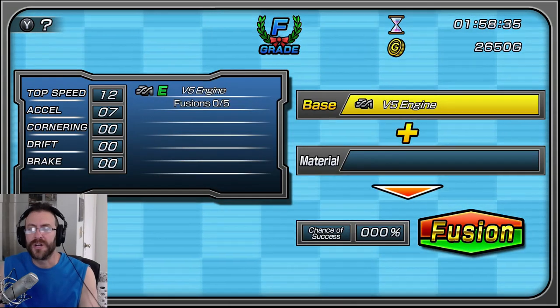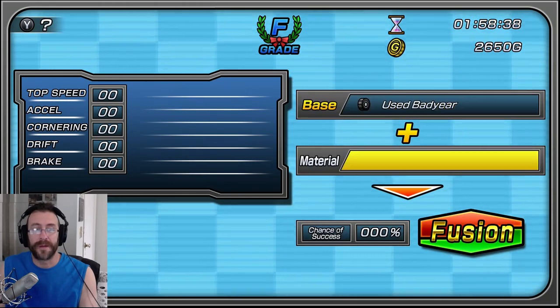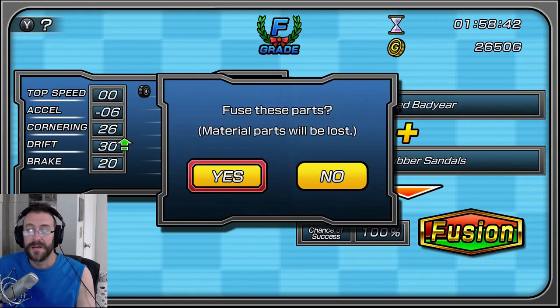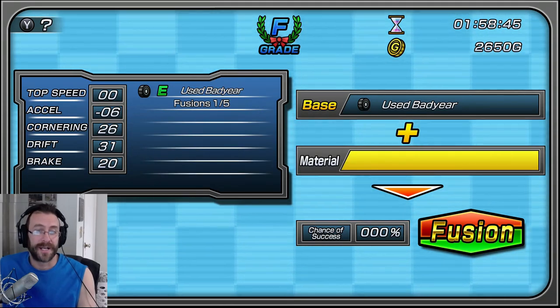I have another coil engine — let's try it again. It failed. I don't really care, this is all junk. Used Batty Bear tires, rubber sandals — 100% chance of success. There you go, I successfully did it. What did it unlock?